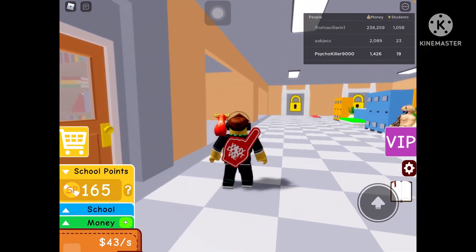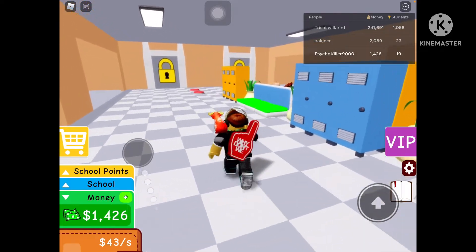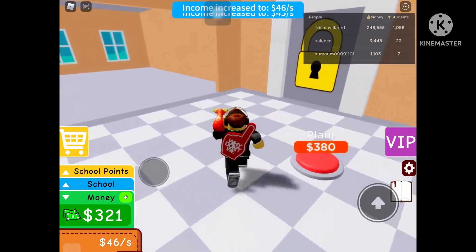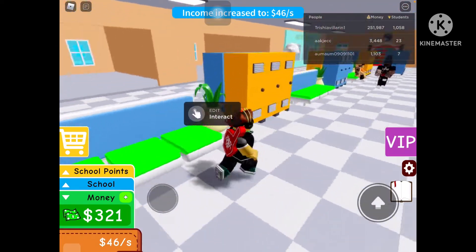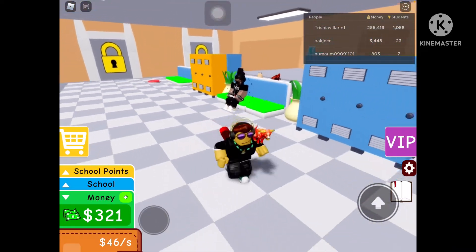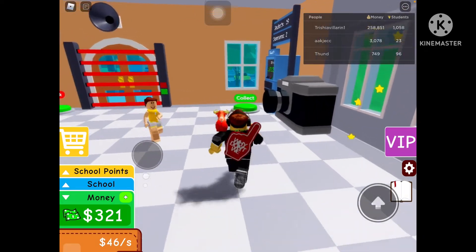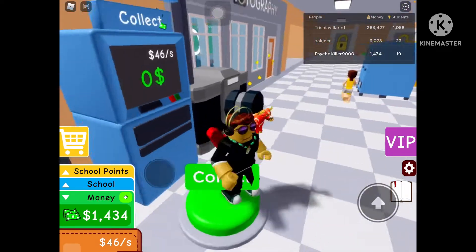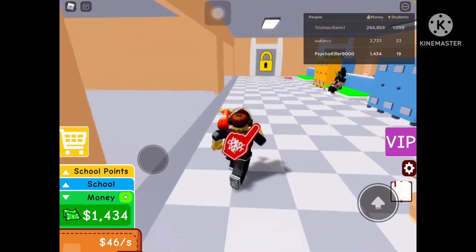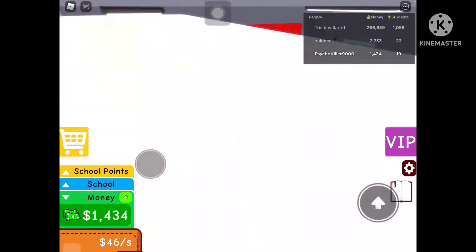How many school points do we have? 165 — okay cool. Alright, let's get the rest of this stuff. Whoa, you're even taller than my character! He was actually taller than my character in this game.